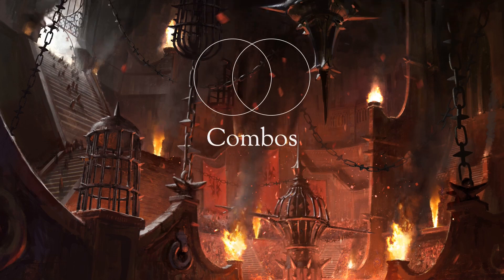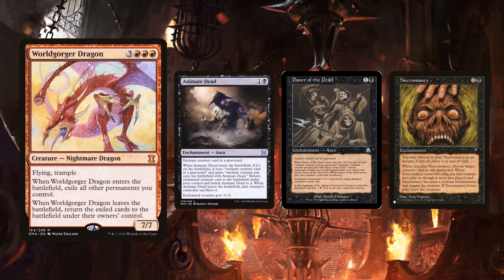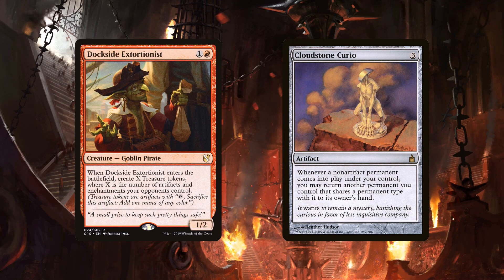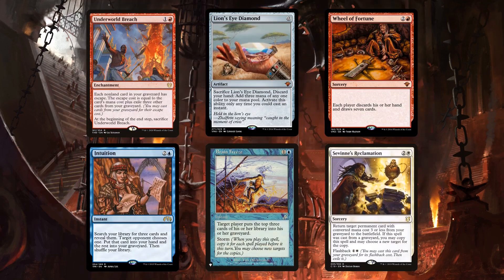This leads it to be a more stacks-heavy deck. Now let's dive into the combos. The most famous combo is the Worldgorger combo, which infinitely flickers your permanents. While Anya and Kroxa run this combo, Grenzo doesn't. Even though Grenzo is an infinite mana outlet, it has synergy with less risky combos. Speaking of which, both Grenzo and Anya run Curious Dockside.